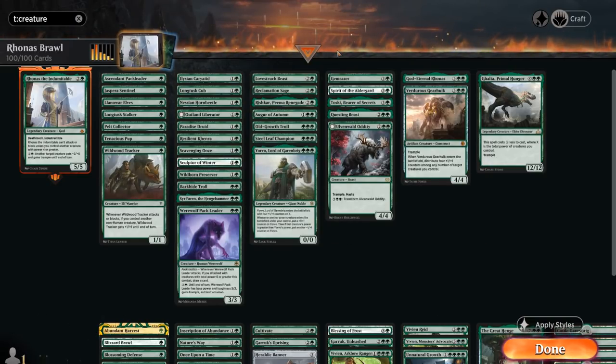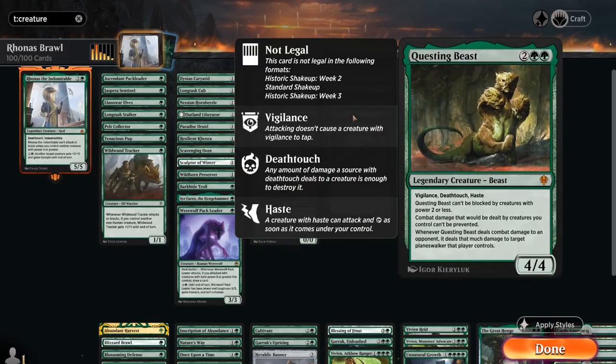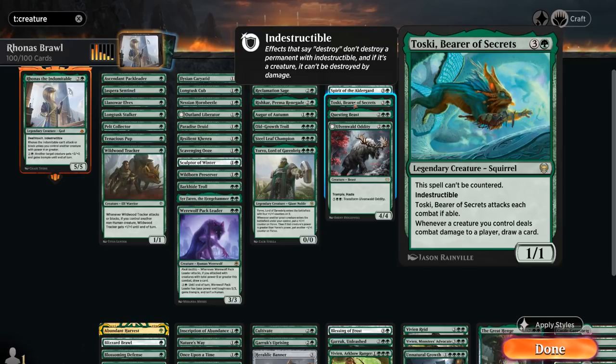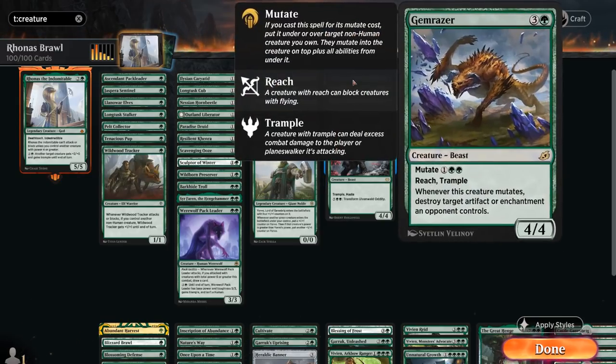At 4 mana we want mostly Hasty creatures so we can play them and attack with Rhonas right away, even after a board wipe. That's why we have the Ulvenwald Oddity, a great new card from Crimson Vow with Trample, Haste, and a nice mana sink ability. We've got Questing Beast, Toski Bear of Secrets for card advantage, and Spirit of the Aldergard — with our Snow-lands it can be a 4-powered creature when it enters and will grow over time, also helping search up Faceless Haven. Gemrazer can mutate, enable Rhonas, and deal with an artifact or enchantment.